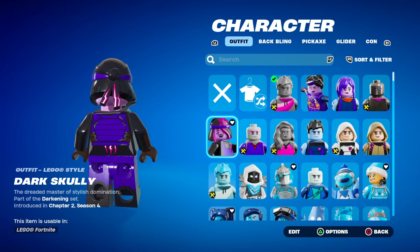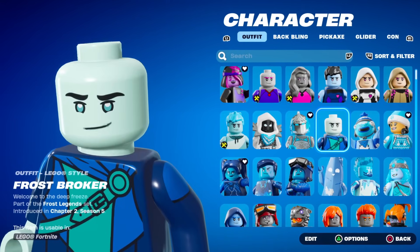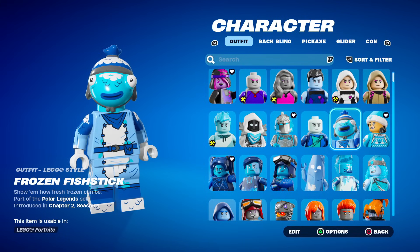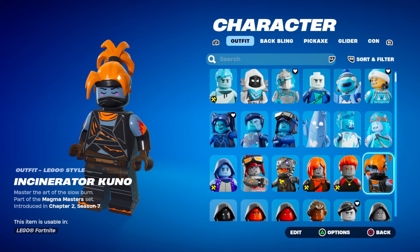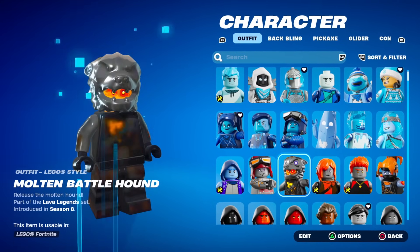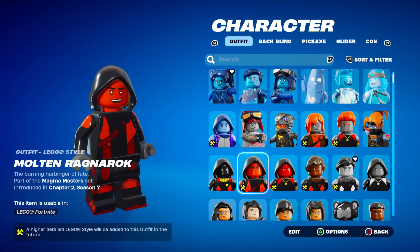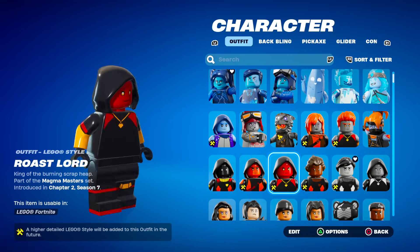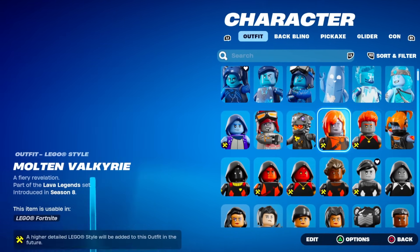For example, Dark Skully has got her hat on, Red Knight has her helmet on, but then if you go to the Frost Broker, it's just a normal LEGO head. The Fishix one's cool though. This is the Frozen Nogops. Comment down below which your favorite LEGO skin is, because some of them are way better than others. Some of these Lava Legend skins don't really look too detailed — Blaze does and so does Kuno, but not really the others.